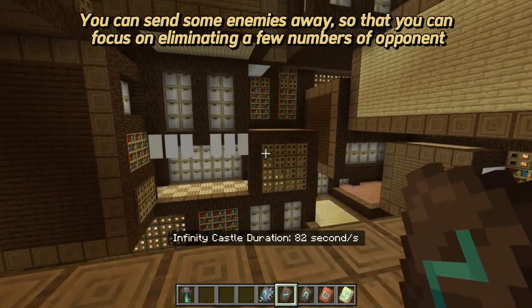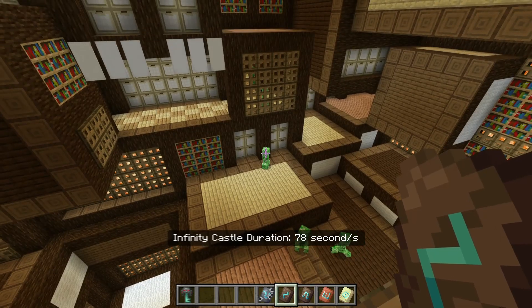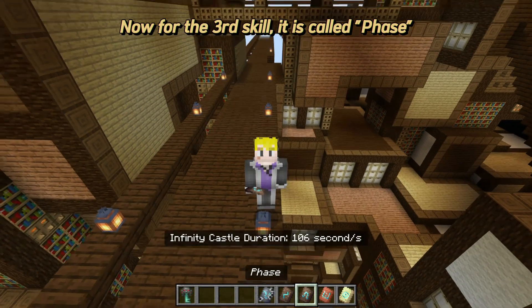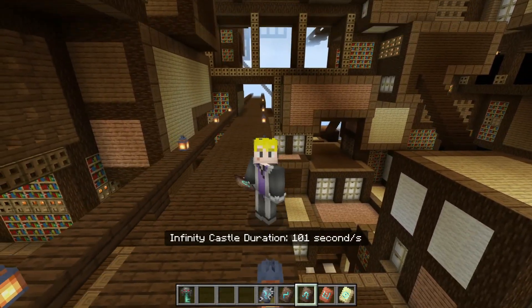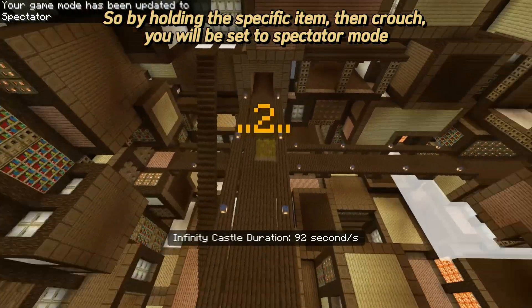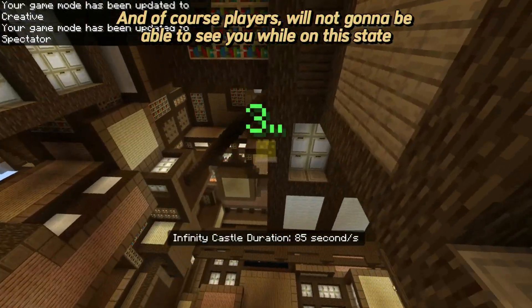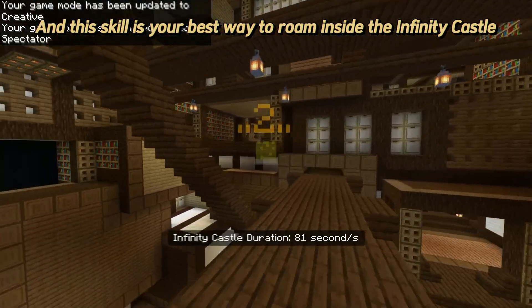You can send some enemies away so you can focus on eliminating a fewer number of opponents. The third skill is called Phase — it's actually the same as the one in the Finite Castle video. By holding the specific item then crouching, you will be set to spectator mode, making you invulnerable for three seconds. Players won't be able to see you while in this state, and this skill is your best way to roam inside the Infinity Castle.